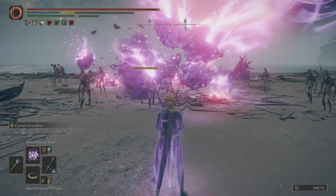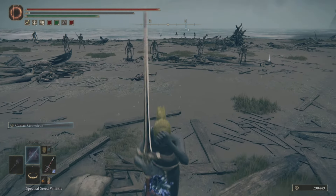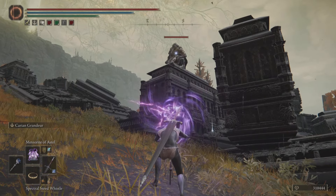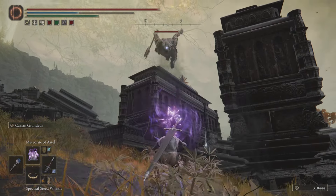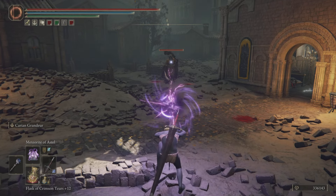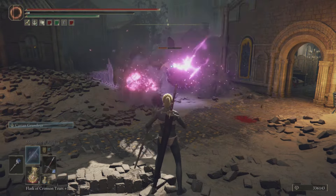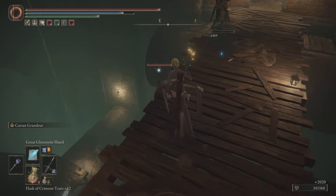My number one spell is Meteorite of Astel. Look at this carnage — left, right, center, all dead. This is the major difference: in a boss fight when the boss gets staggered, this is what you want to use. The range isn't the best, but if the enemy gets hit even once it cannot recover — it will just get staggered over and over and hit again and again. Against the Omen Killer, once the enemy gets into it, they're basically walking into a minefield.